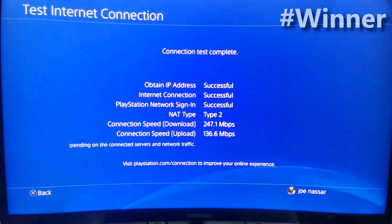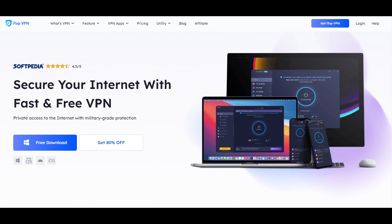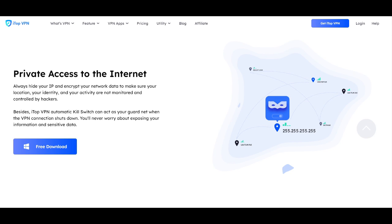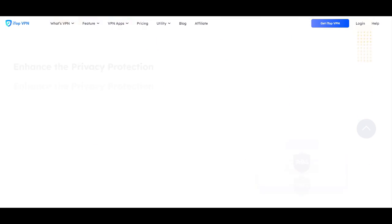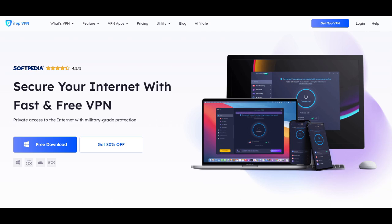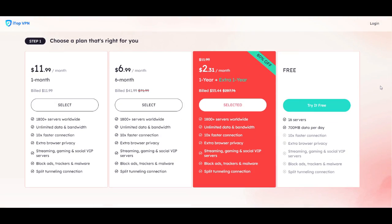That's it for this video — I hope you enjoyed it. Today's sponsor is iTopVPN: a fast, free, and secure VPN for your browser. iTopVPN allows private internet access, hides your IP, and encrypts your network data. It also gives you free access to geo-restricted content worldwide, enhances your privacy, and includes an ad blocker. Available for Windows, Mac, Android, and iOS — right now 80% off at just over two dollars a month for the full year plan.